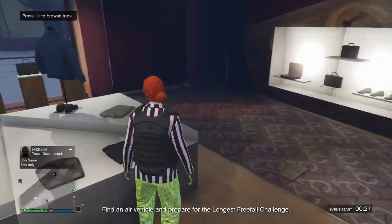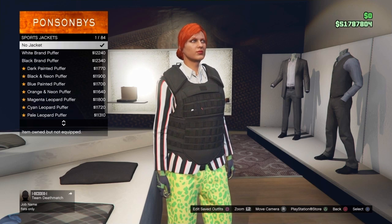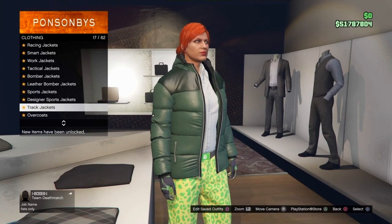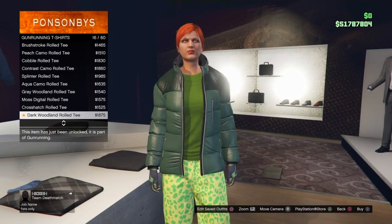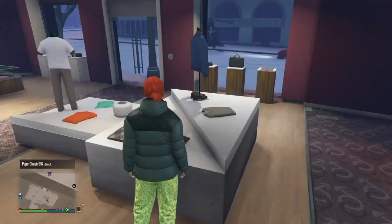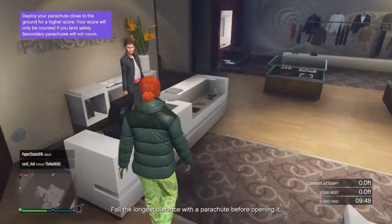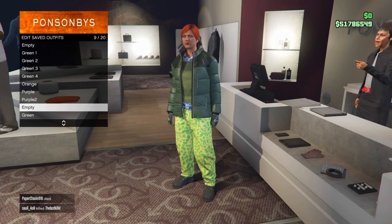For the last outfit to complete the purple set, go back to the Top section and scroll to Sport Jackets. Scroll all the way down and back up to the Sea Green Puffer Jacket — number 73. Purchase it. Then go to Gunrunning T-Shirts and make sure it's number 22 specifically, as there are two similar ones. Open your Interaction Menu, go to Body Armor, equip the Heavy Armor, and make sure Auto Show Armor is On. Save this under the second purple outfit and double save.